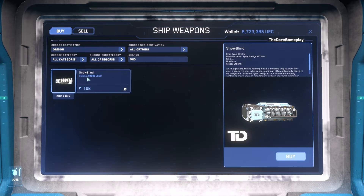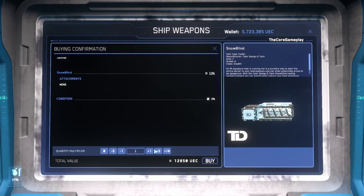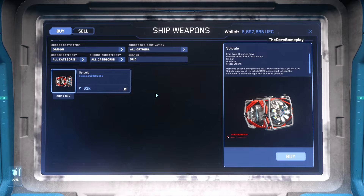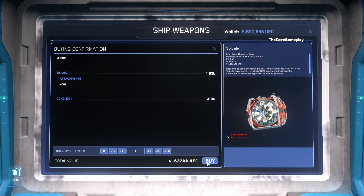For our coolers we want to get Snow Blind — so get two Snow Blinds. And for our quantum drive we want to get the Spectral. I have no idea how to pronounce it but it's the red one. You can just spell it out and then you should be able to buy this one as well.